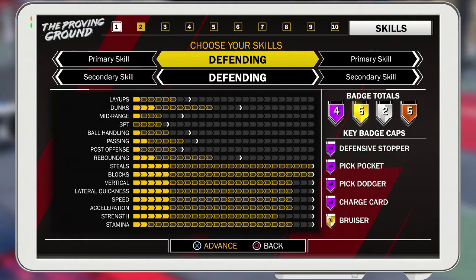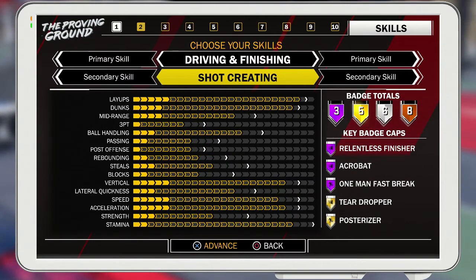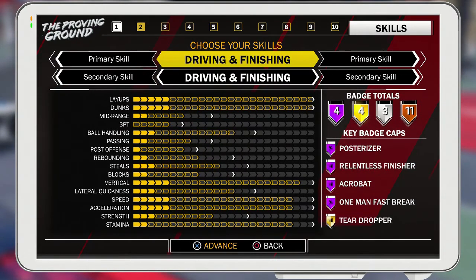The total defender lockdown is pretty much all the way in the bottom eight categories, so you can look at that and soak it up. For a pure slasher as a shooting guard you get: posterizer, relentless finisher, acrobat, and one-man fast break — that's a pretty good archetype with 22 badges total. Layups and dunks are maxed, which is beast, but your mid-range, three-point, and ball handling aren't great. Speed is actually pretty good and acceleration is surprising, stamina's pretty high, but strength isn't all that.